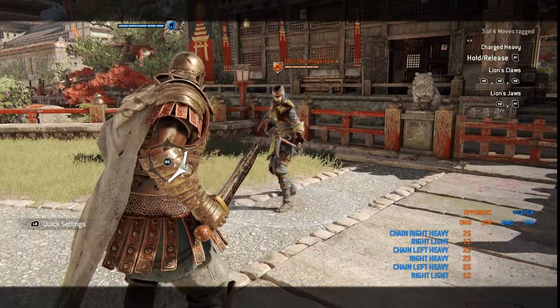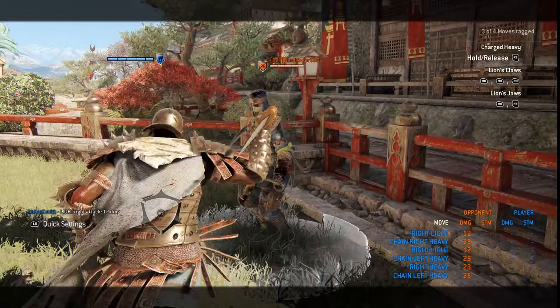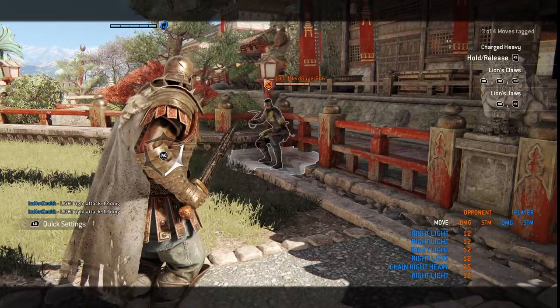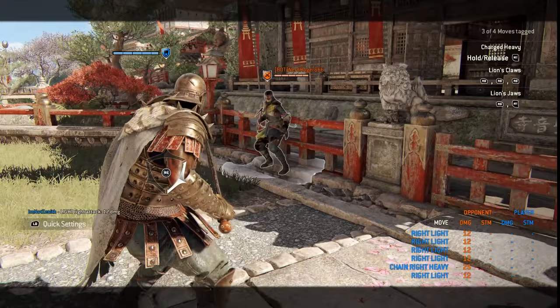He's a mix-up specialist. After you throw a light attack, you can throw a punch with X. It'll be unblockable, but this can be dodged, so be on the lookout for that. You can actually cancel this as well to throw people off, but you have to throw the attack first to access the punch. Similar to Warden's shoulder charge, you can charge this all the way up and knock them back to get a guaranteed hit.